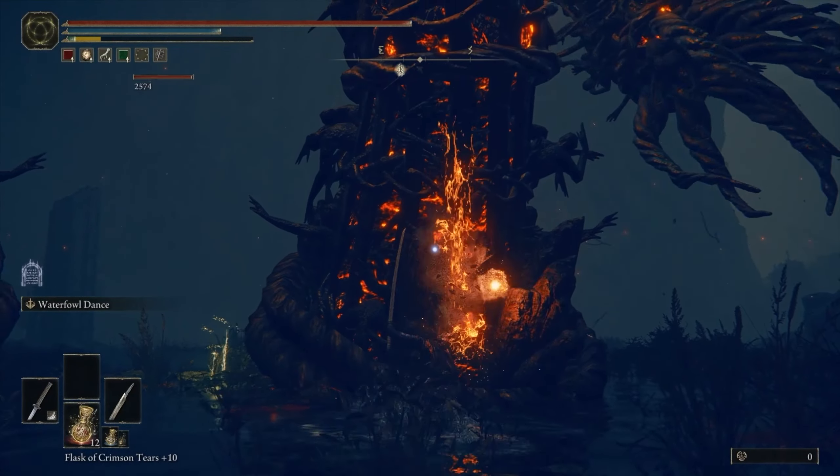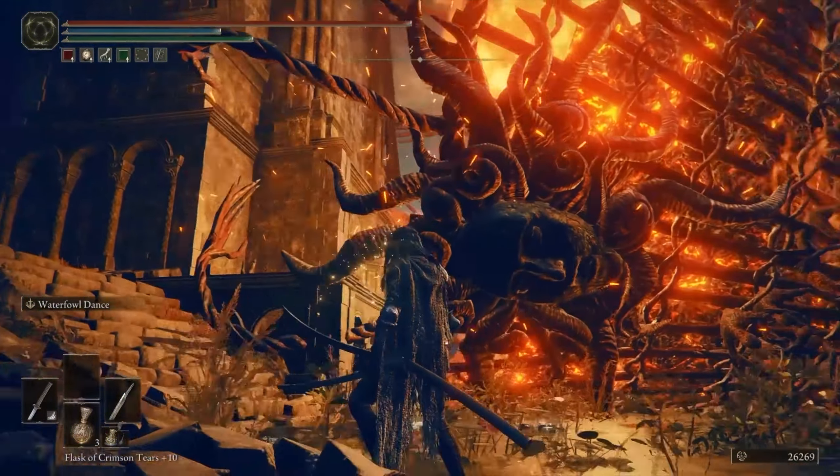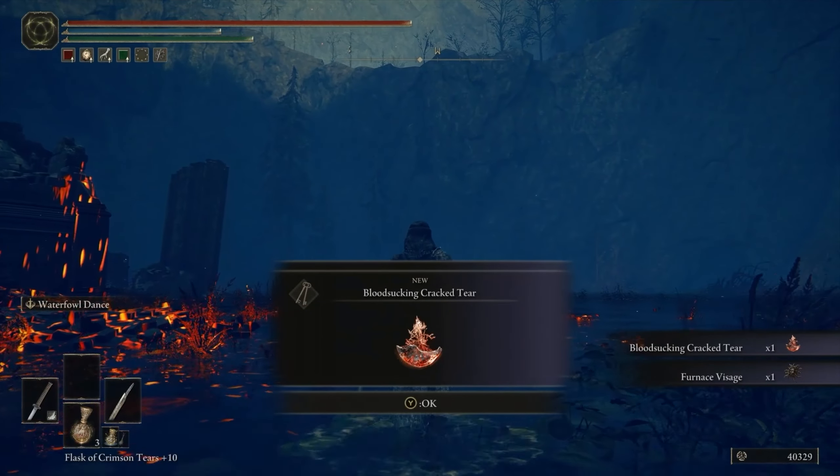However you decide to attack these enemies, just keep up the attack on the legs until it falls over and take your critical strike damage. Repeat until the Golem is defeated and take your Crystal Tear prize along with a Furnace Visage item.